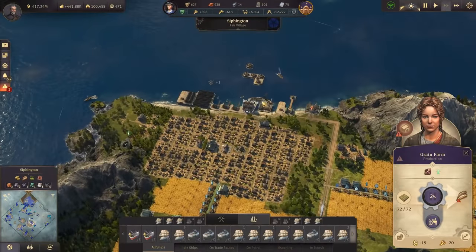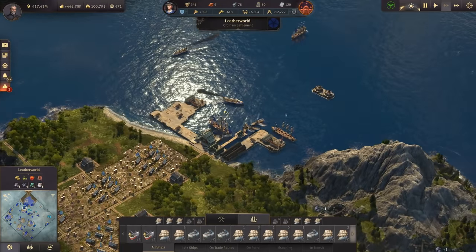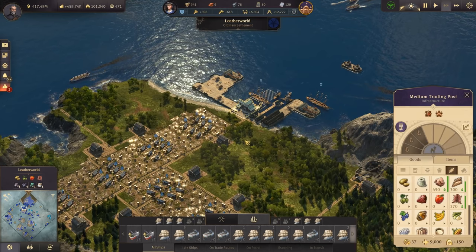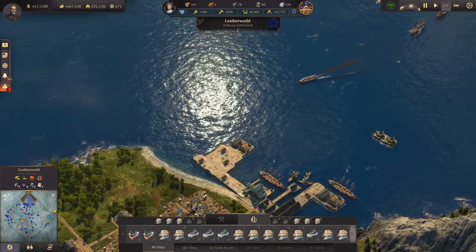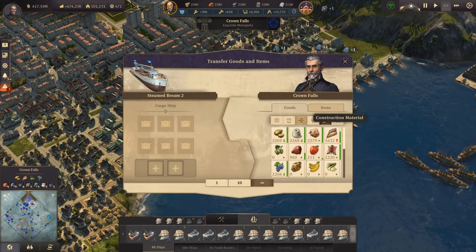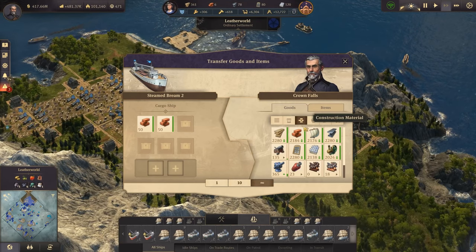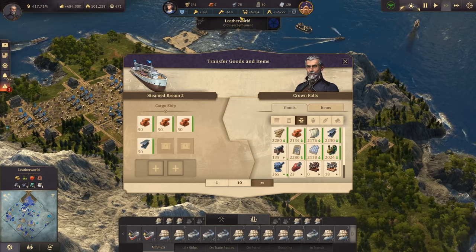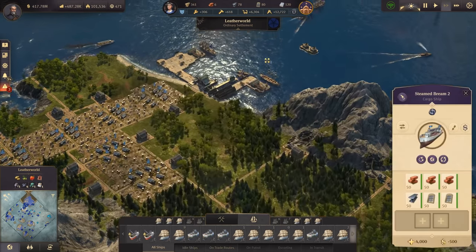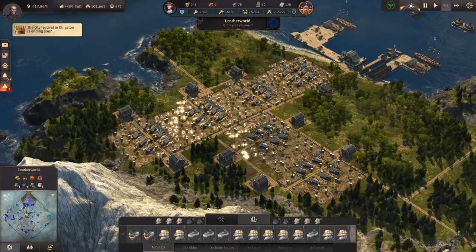We still need to check - we do have the grain trade route going now over to the Ladder World, so we should be having lots of grain there. For the Ladder World we'll need a few additional resources, and we have ships available. Let's load bricks - 150 bricks - some steel beams, windows, more windows, and head over to the Ladder World because those pig farms are about to find out about a revolution.